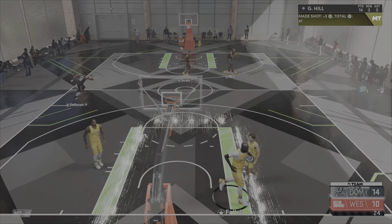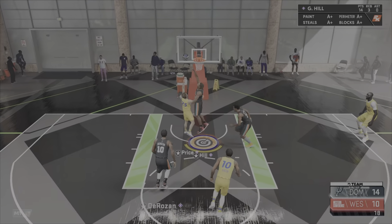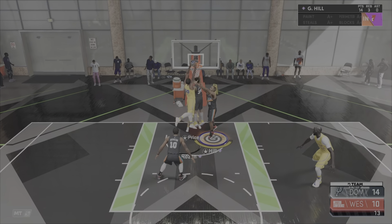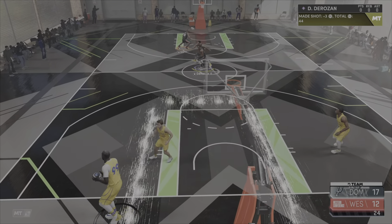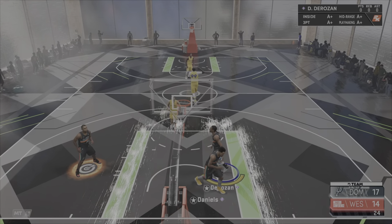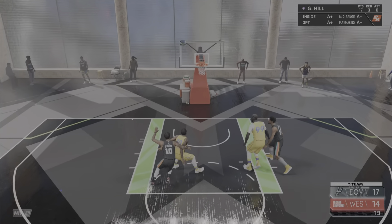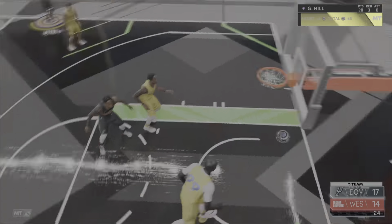Before the weekend's over I might get one more — Wilt Chamberlain or DeMar DeRozan could be mine. I'll put them in the auction house or quick sell depending on which card it is. Now that I have three dark matters, I'm gonna switch from playing offline to online and try to get cards I can sell. Looks like James Harden is on the triple threat online board — I should be able to get a couple hundred thousand MT. But if I get Wilt Chamberlain, I will keep him. I think I can win out the rest of the dominations with the lineup I currently have.